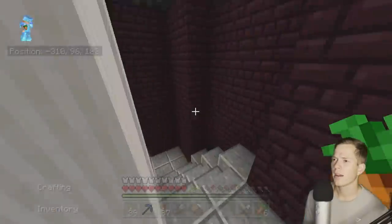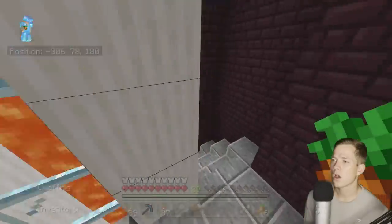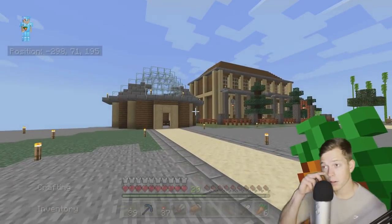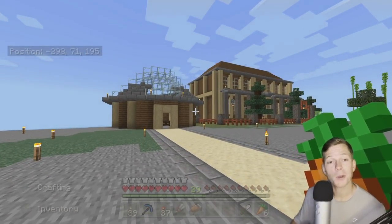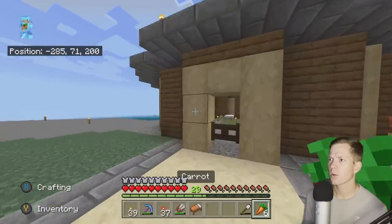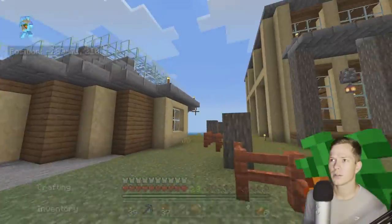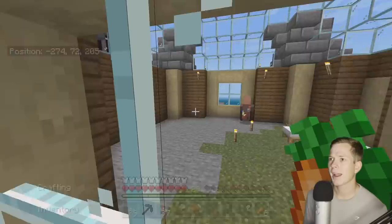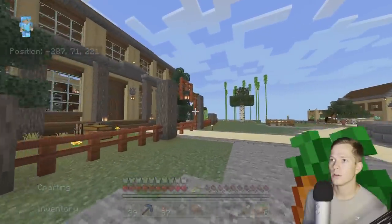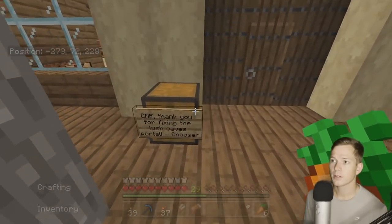This is crazy, man. Collectimlay's builds have gotten so good over the years. My contacts messed up — it brings a tear to your eye! Something going on in here with some villagers — we got a little hut of some sort. But I don't want to let any villagers out, so we'll leave that be. We've got Collectimlay's main house right here. Thank you for fixing the Lush Caves portal — just kidding!